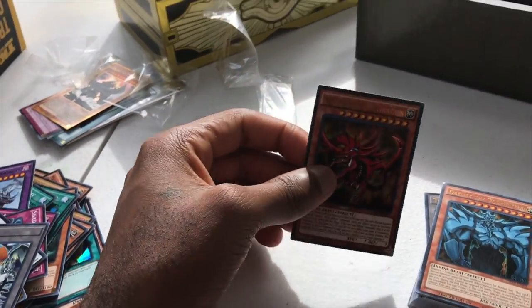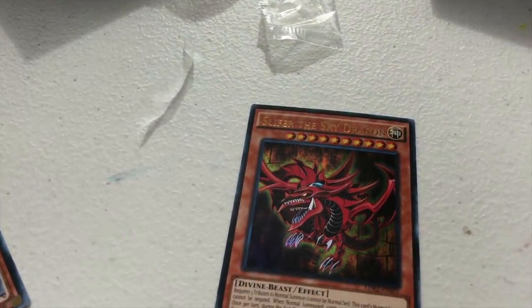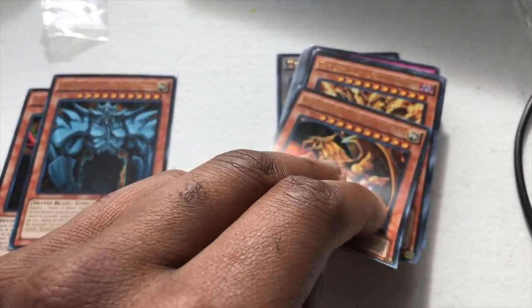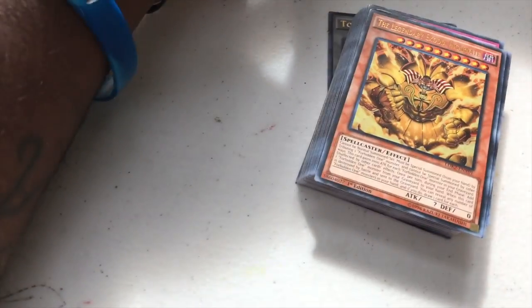Yugi deck. Slifer, the OG Slifer. We have Obelisk. The Winged Dragon of Ra. These cards used to be so rare — now they just give them away. All three of the God Cards.